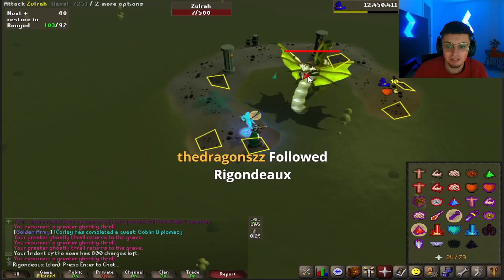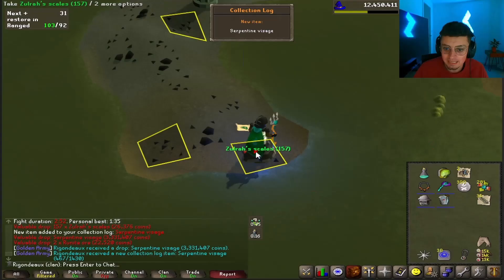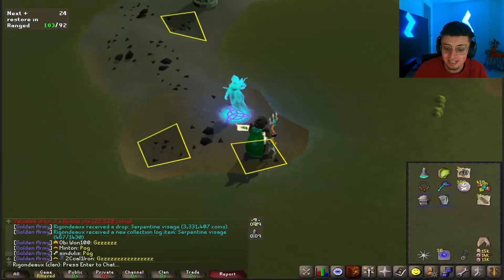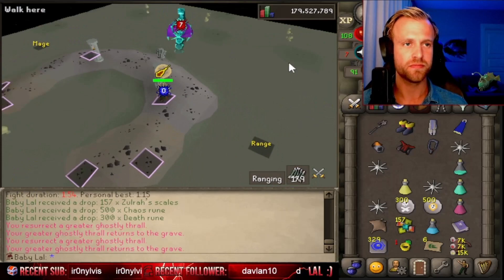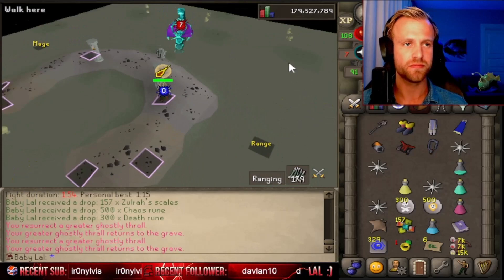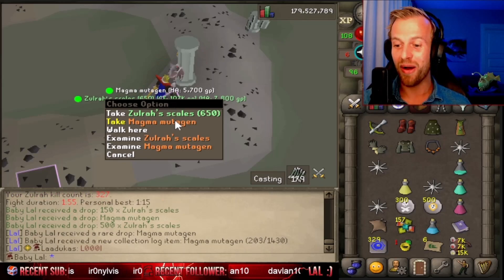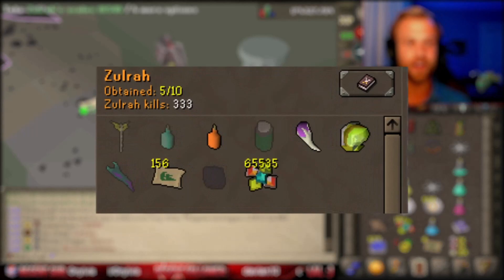Rig is rocking his beautiful new blowpipe — let's see what his next upgrade is. Two out of three ticked off the list at 314 KC. And if you want to see something even rarer than that, let's switch over to Lal, who's also on a hardcore doing some Zulrah. The man certainly didn't think to get that at just over 300 KC — he just wants the blowpipe, but now he's pulled the beautiful mutagen, even if it is the second best one.